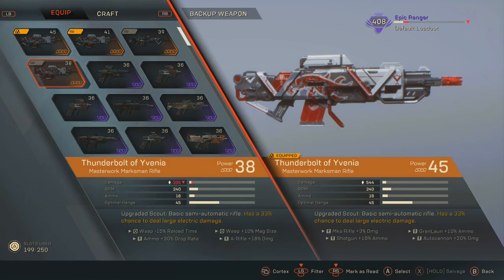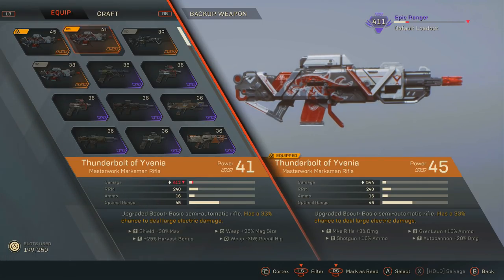I do have a third which is 38 power — that was my very first Masterwork drop at level 23 before I had even seen an Epic gun. I was crazy lucky. Every time you get this weapon to drop it's going to be completely different, and some of you will probably have the ability to craft it. In general, this is an upgraded Scout Marksman Rifle which is semi-automatic. It comes with a perk that allows you to have a 33% chance to deal large electric damage — that is the main focus of this build, the Shield Ruiner.